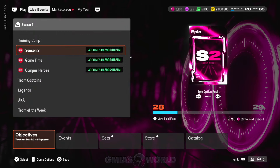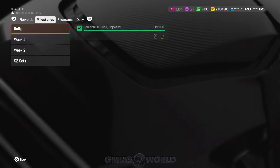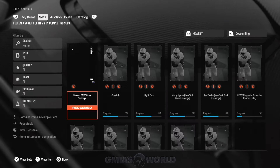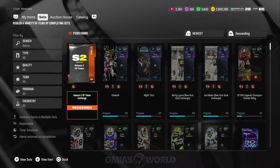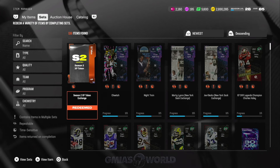For those of you guys that are having difficulty with locating where the actual XP boost is, it's kind of weird the way they did it. When you go to it, this is what the problem was. I don't know if this is a glitch or what it is, but when you click it and you go to the set, it actually brings you to the one that was already redeemed. But that's not the one it's supposed to go to. So if you were lucky enough to be able to get it, I'm going to show you where to find it.